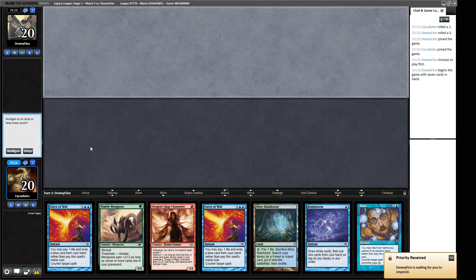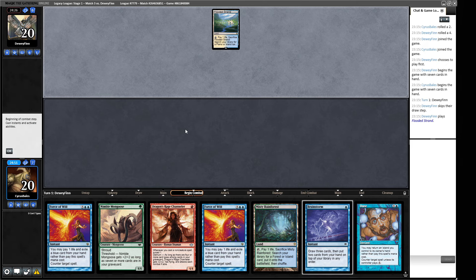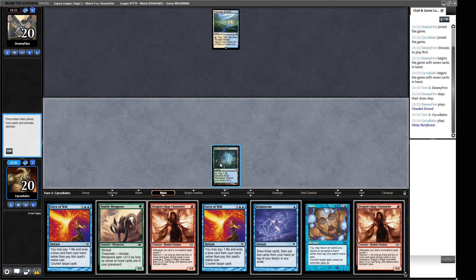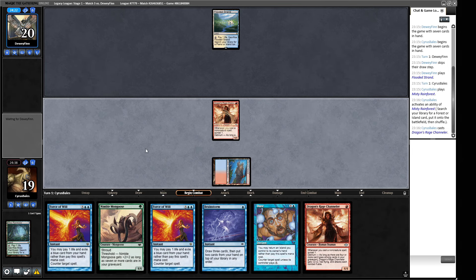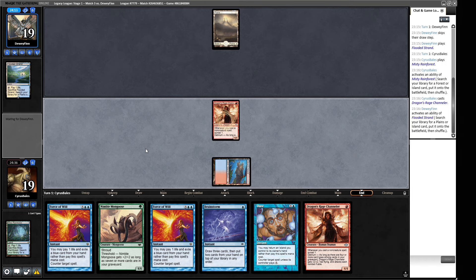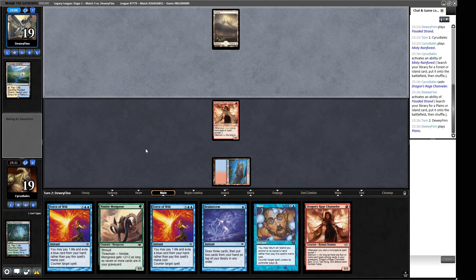Opening hand for Round 3 — we have a Channeler and some other stuff, we'll keep this and hopefully turn things around. Opponent plays a Flooded Strand — that's not an Ancient Tomb, good to see. We play Volcanic Island into Dragon's Rage Channeler. Now we have Daze protecting us and Force of Will — we can even double Force if it comes to that.